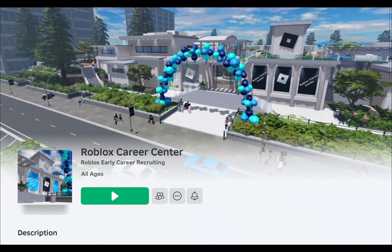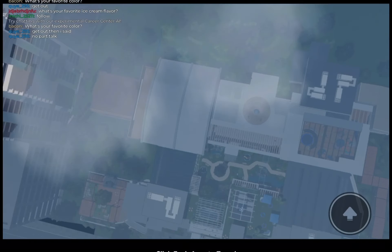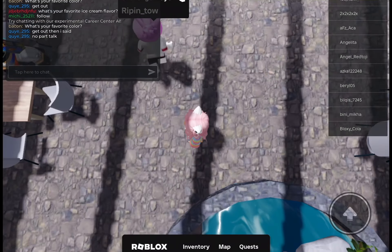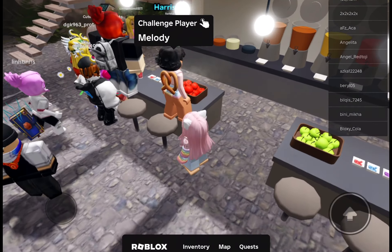Now join this game! To obtain the free UGC item, click on Maps, then click on Boba Cafe. After clicking Boba Cafe you will teleport there. There would be a lot of people, but you need to talk to Harrison. Climb on other people's heads to talk to him.